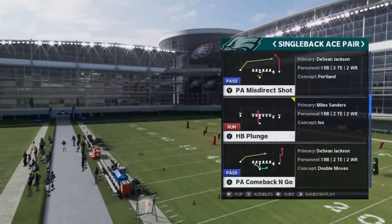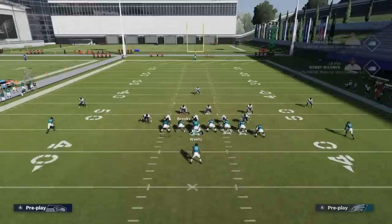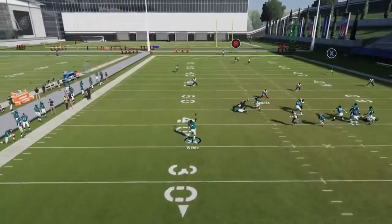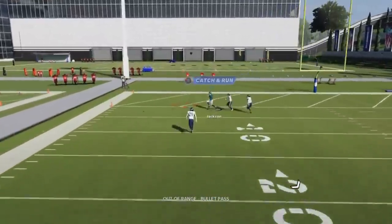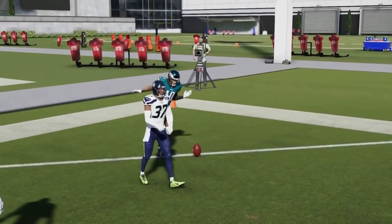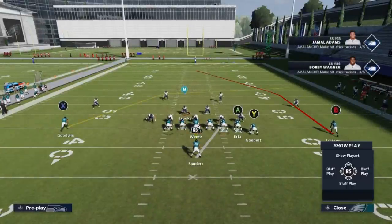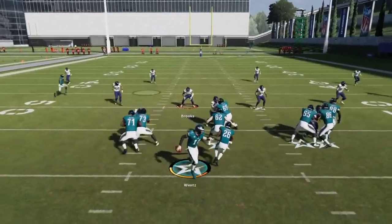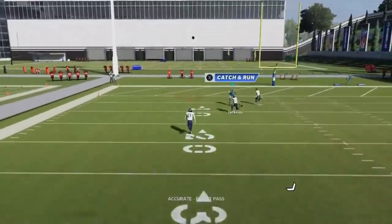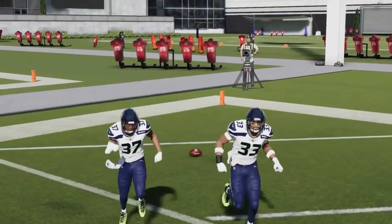Next up, we got the PA Misdirection Shot. This play is a one-play touchdown against cover three with no adjustments. It's also a one-play touchdown against cover four with no adjustments. The B route — once he crosses that safety, that's going to be your one-play touchdown. It's really that simple. You really just bullet and pass lead away once they cross the safety on both of these plays. You've got to rack catch it too — that's the most important part at the end there to make sure you secure that catch.